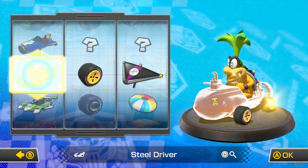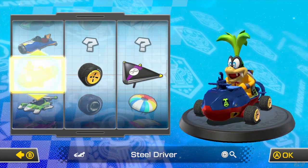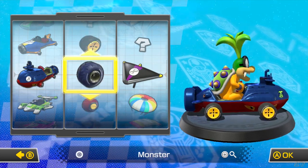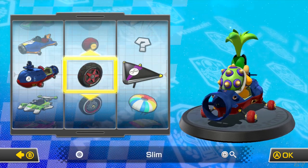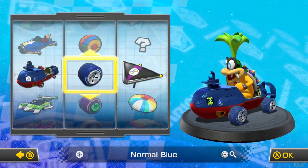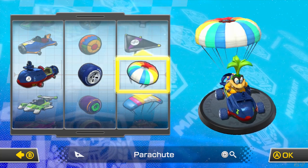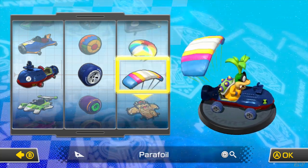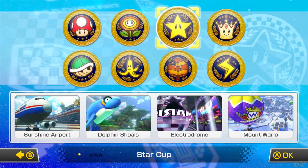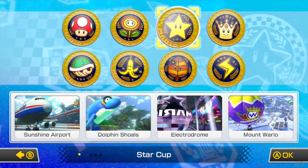We unlocked something pretty awesome, I think we have to use that then! Putting this bad boy together - go for some normal blue tires and we'll go for the parachute. So we got the star cup: Sunshine Airport, Dolphin Shores, Electrodome and Mount Wario.